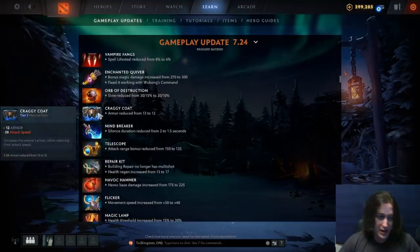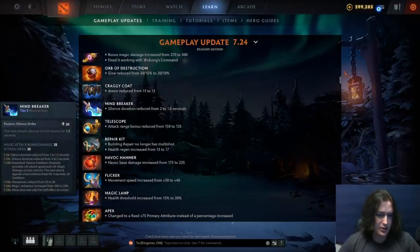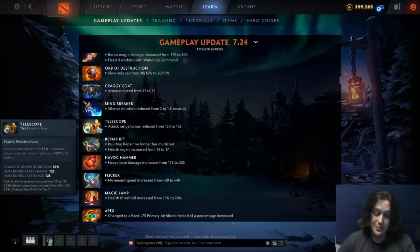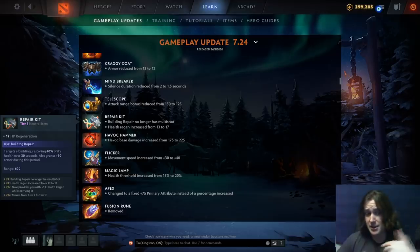Cranky Coat is basically just a plate mail that penalizes attack speed — I think it's overrated, but it got nerfed because people say it's good. Mindbreaker silence duration has been reduced. Everyone doing tier lists rated this quite highly, so this is a much needed nerf — the passive damage and attack speed bonus it gives is already quite good. Telescope nerfed a little bit with reduced attack range bonus — I love this item but still think it's too good for a tier three. Repair Kit broken item no longer gives multi shot, so it won't clear creep waves, but the HP regen makes it better for defending.